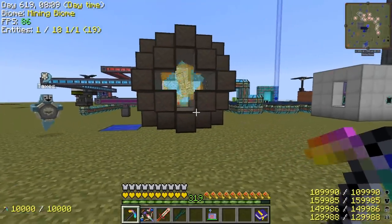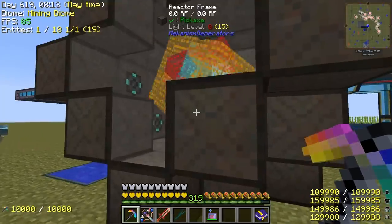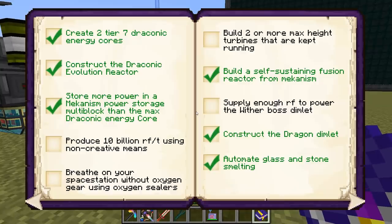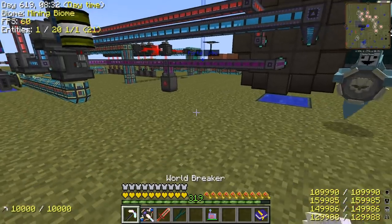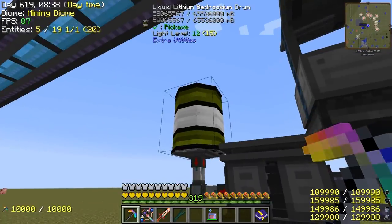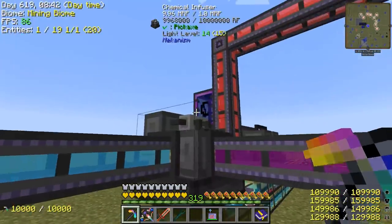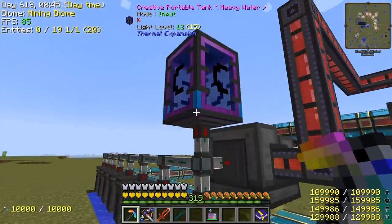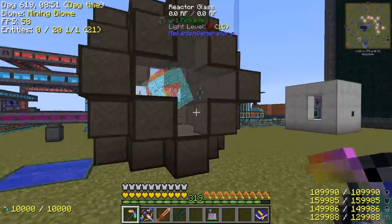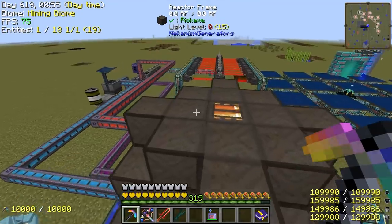So if you remember last episode, we built this Mekanism fusion reactor. We got it hooked up, and we're still trying to do the quest book here and produce 10 billion RF per tick using non-creative means. The non-creative part of that is the real kicker. A lot of you pointed out I made the lithium and the heavy water using creative means - we straight up have a creative tank here, so we're kind of cheating. Even if this was to make 10 billion RF, it's not going to count - that's not the quest objective.